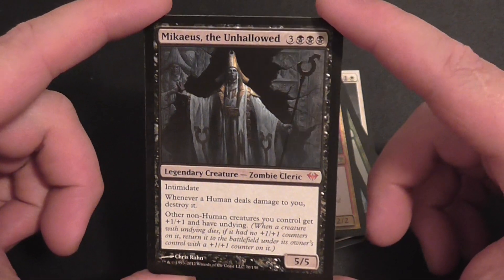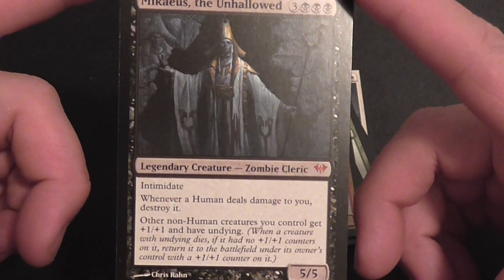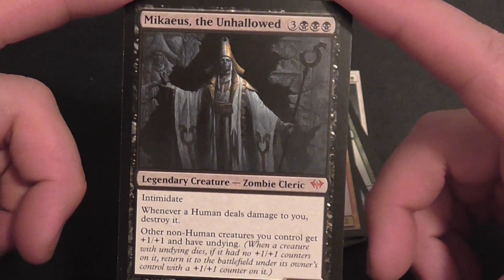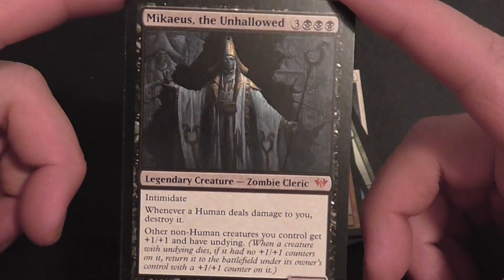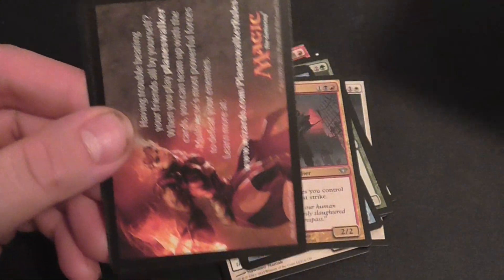Mikaeus, the Unhallowed. Whenever a human deals damage to you, destroy it. Other non-human creatures you control get +1/+1 and have undying. Nice.